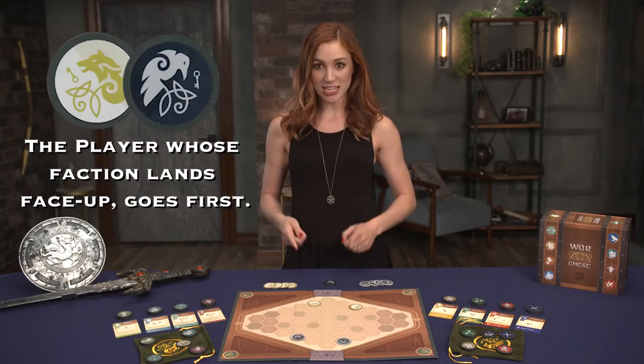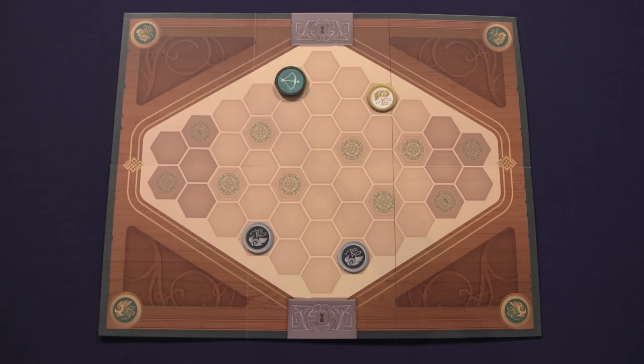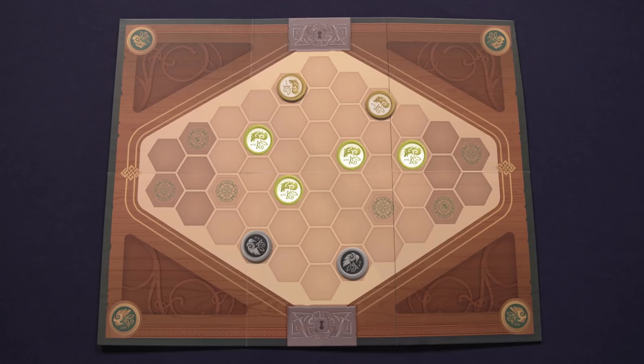Finally, flip the initiative marker and give it to the player whose side lands face-up. Throughout the game, players will draw coins from their bags and use them to play actions on the board in an effort to place their control markers on the various locations. The first player to place all their markers wins.